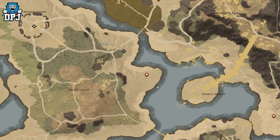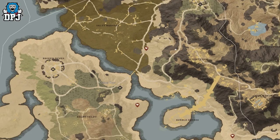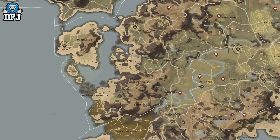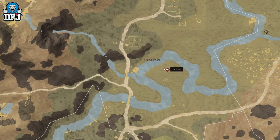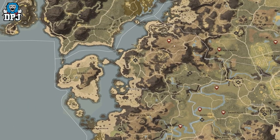Moving across, we've got one literally right by the outpost and also by this mastery shrine right there, and one a little further up as well. Zooming out up to Monarch's Bluffs, there are two locations — one bottom right by River's Edge, and one further up.